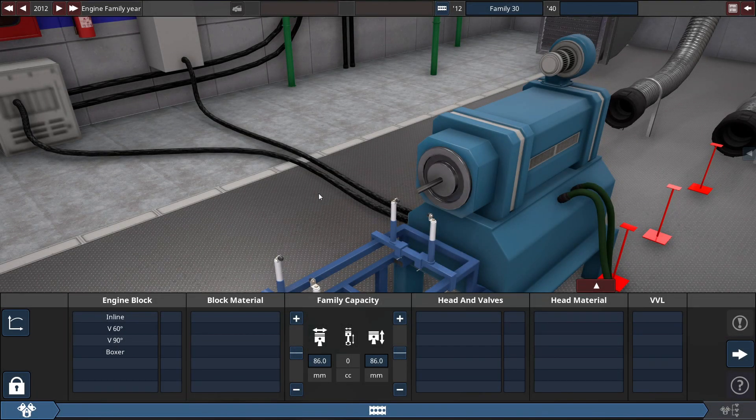Hey guys, it's MrJekkenTripleZero here, back with Automation the Car Copy Tycoon Game in the Most Powerful Engine series. We're going to be building the most powerful V10 engine as of right now. We're near the final stretch of this series as there are two more engines left for me to build — this one and the V16. I already did the V16 like a couple months ago if you want to check that out.